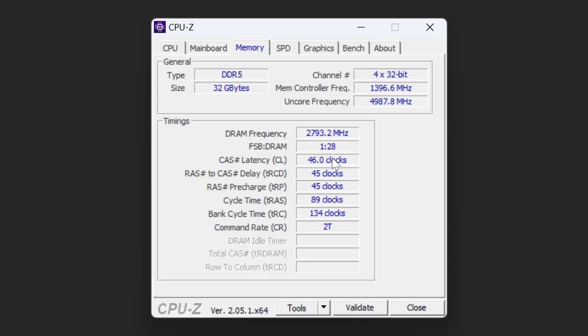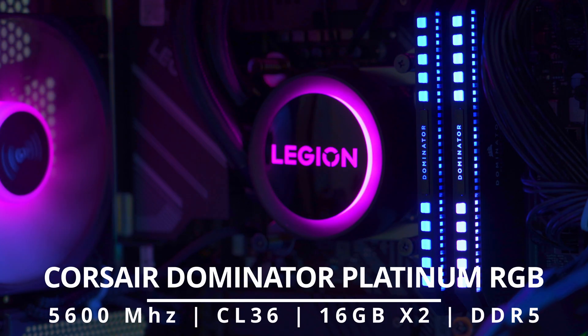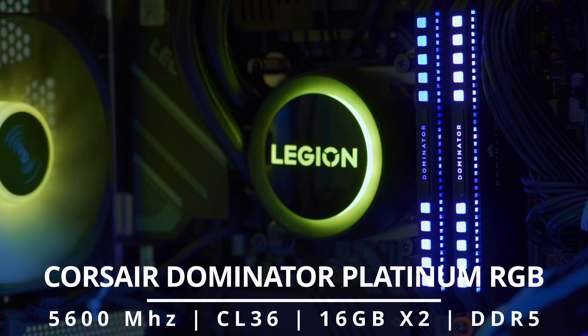You can see it's showing the CL at 46, so it's 46-45-45-89, and again it's the Samsung RAM at 5600 mega transfers. The Corsair Dominator Platinum sticks are supposed to be CL36, so I'm going to pop these in and see what happens.